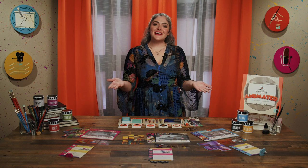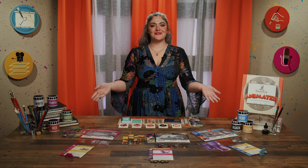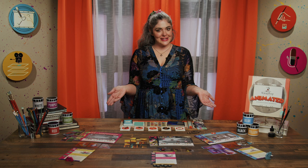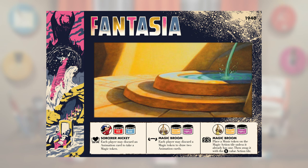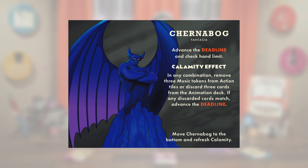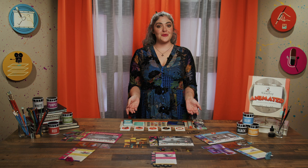We're animating characters and removing calamity. That's right, it's Disney Animated from Funko Games. In this cooperative cartoon collaboration, two to four players take the role of animators, all attempting to complete their classic Disney films before the production deadline arrives. The villains of the stories hinder player progress since they know how the story ends. If the team can complete their films before the deadline, they win the game.